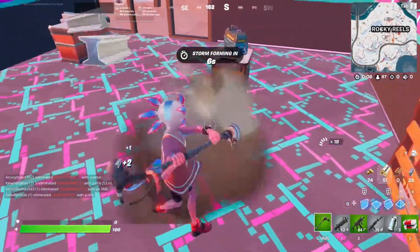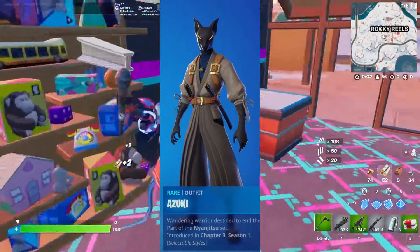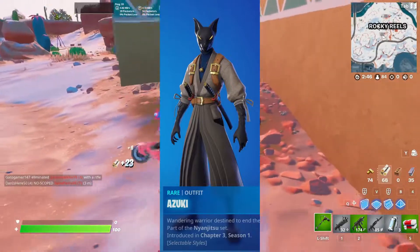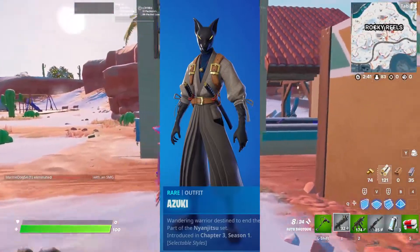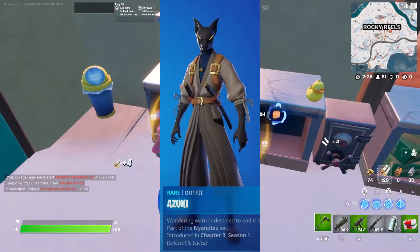The first skin I want to talk about here is the Azuki skin — I'm probably mispronouncing that — but this is a really cool Egypt style skin that we've seen in the surveys from a while back. It's really cool to finally see it in the game. I thought this was definitely going to be a battle pass skin, but no, it's actually going to be an item shop skin. It just kind of gives me battle pass vibes for some reason.